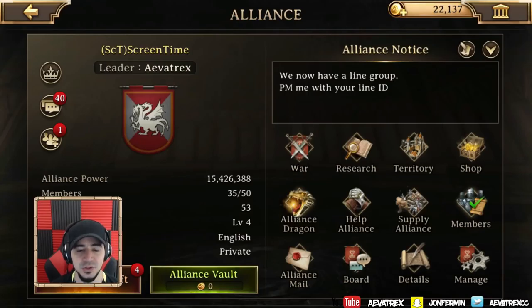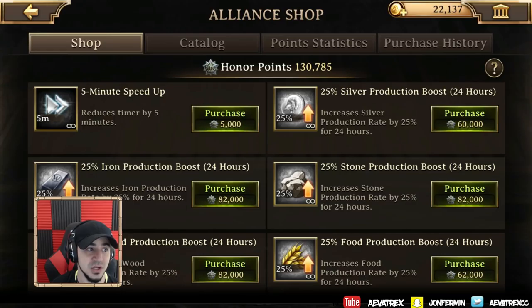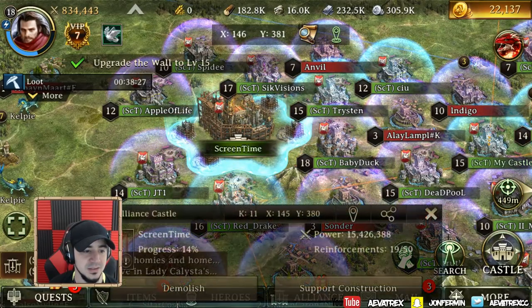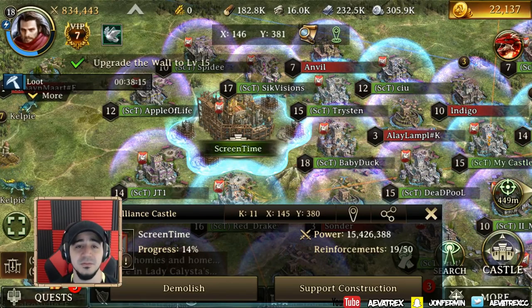Once you get the wyvern you unlock alliance research that everybody can chip into. As a guild you feel like you're doing a lot of things together, not just sending helps. You still get guild gifts and alliance shops where you earn points from helping and can buy things for yourself. There are a lot of incentives to help your alliance because it helps you progress too. We're going to try to get this built in the next couple of days.